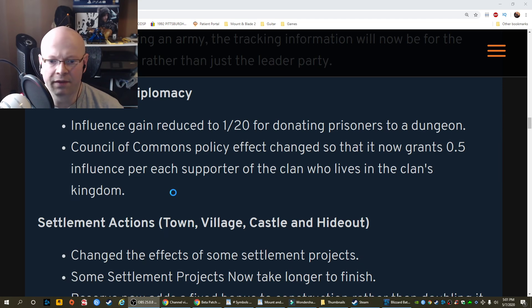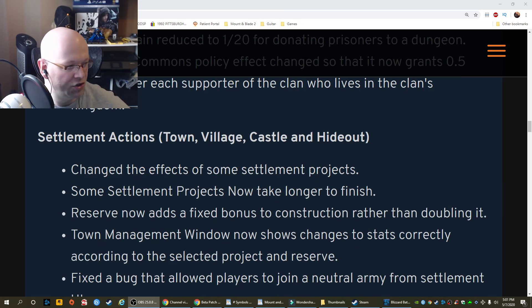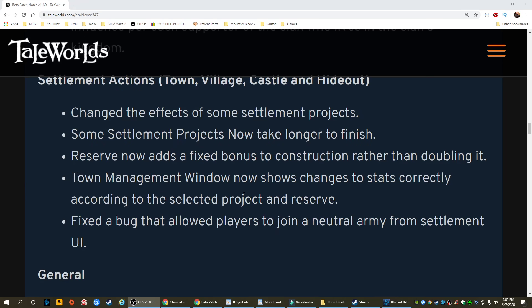Council of Commons policy effect change so that it now grants 0.5 influence per each supporter of the clan who lives in the clan's kingdom. Settlement actions — towns, villages, castles, and hideouts: changed the effects of some settlement projects. Projects now take longer to finish. Reserve now adds a fixed bonus to construction rather than doubling it. Town management window will now show changes to stats correctly according to the selected project and reserve.